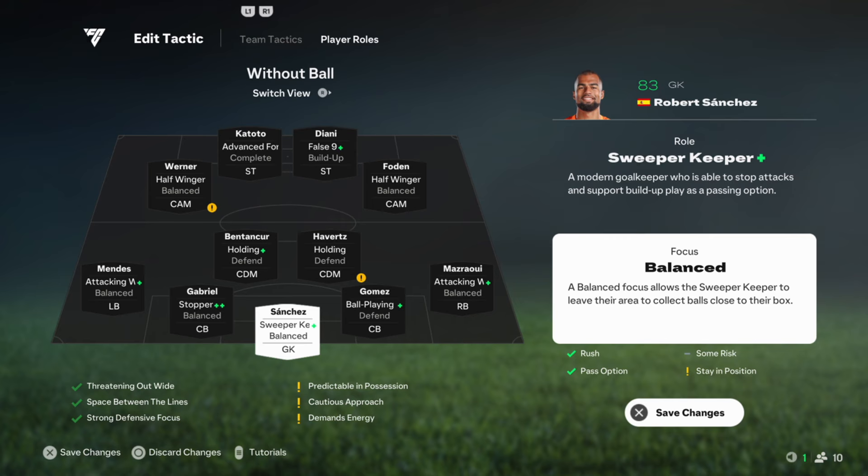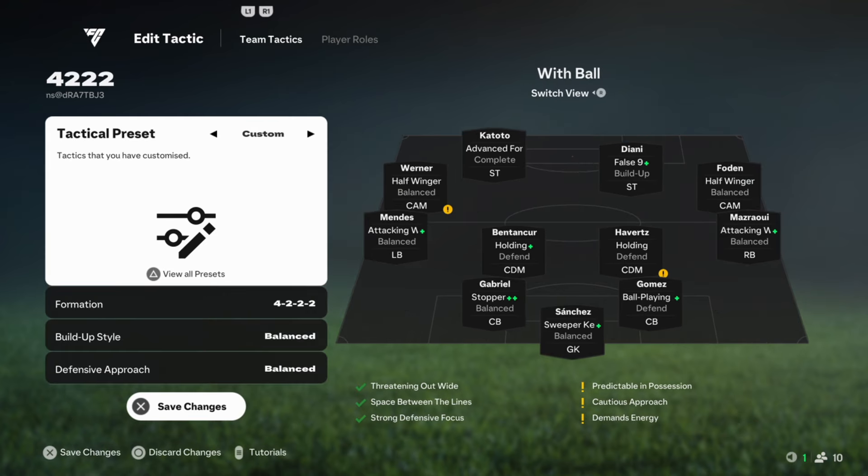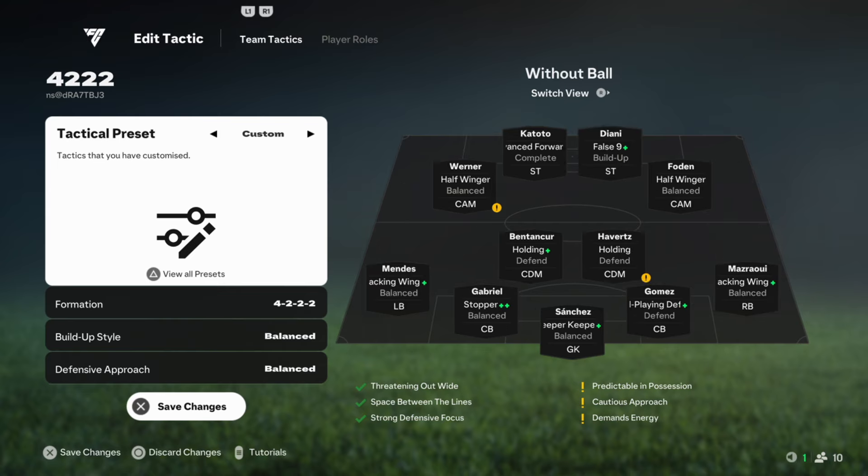Defensive transition for wide CAMs: Upon losing possession, the wide cams immediately shift into a compact shape, working with the CDMs to protect central areas. They won't sprint back to the defensive line but instead position themselves just ahead of the CDMs to block passing lanes.